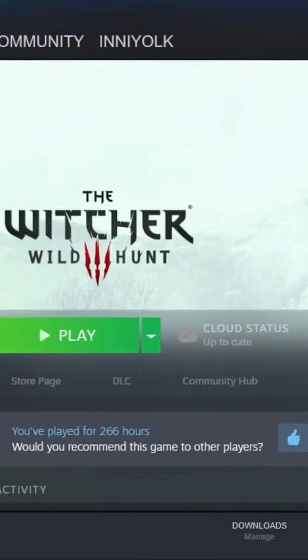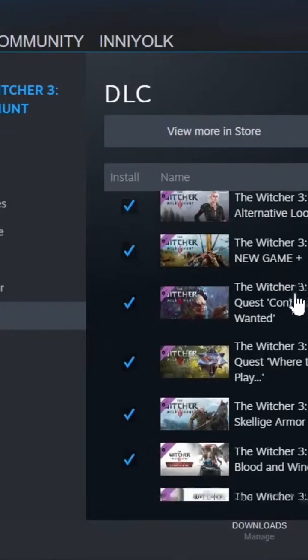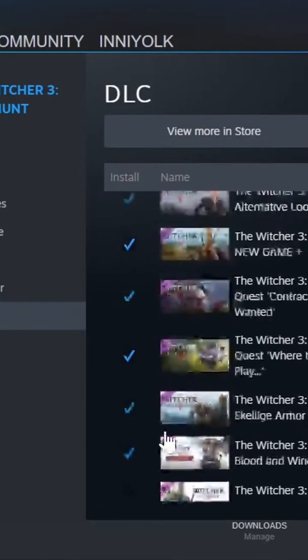It wouldn't install for me, kept saying there was not enough space on the computer. So what I had to do was go into manage, go to the gear and manage, go to properties, and then go to DLC. And I actually had to uncheck all of my DLC.